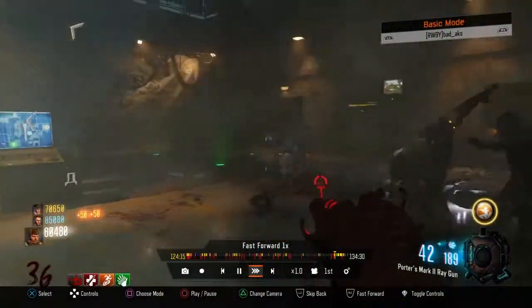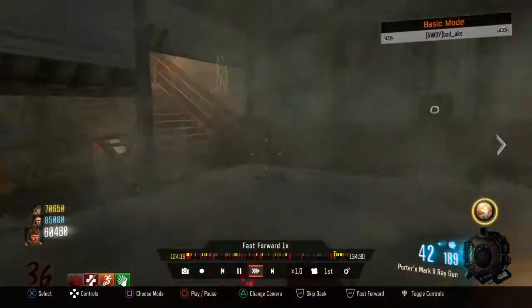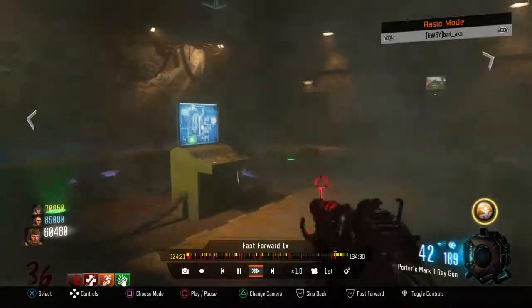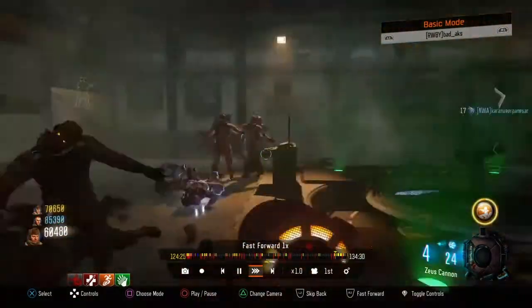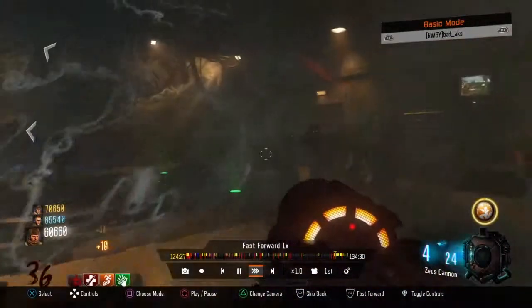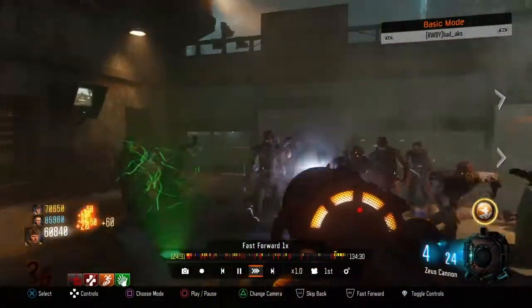I recommend having Stamina Up, Jug, obviously. Widow's Wine is pretty useful to me — you may not want it, that's your call. I also recommend that the person running circles has a Thunder Gun, because that's always useful.